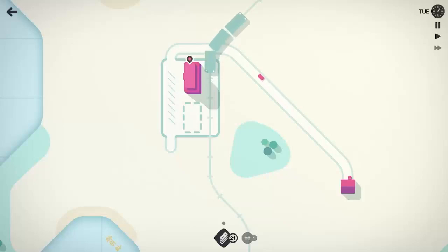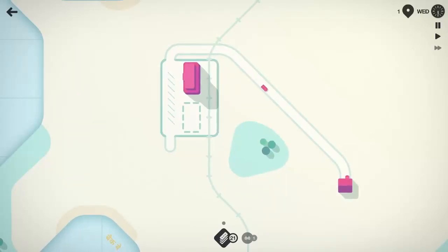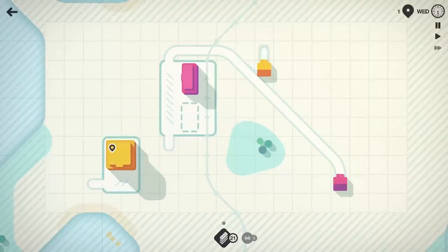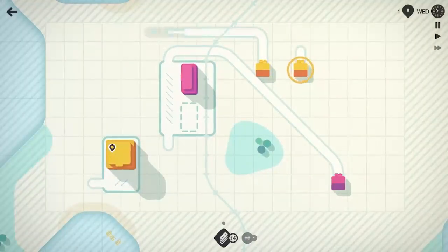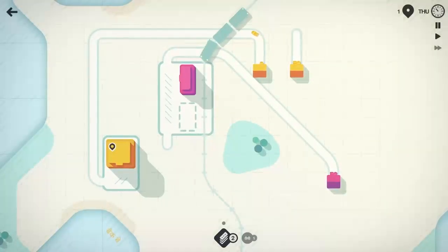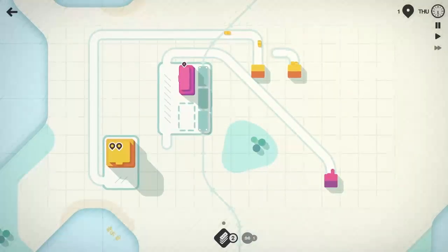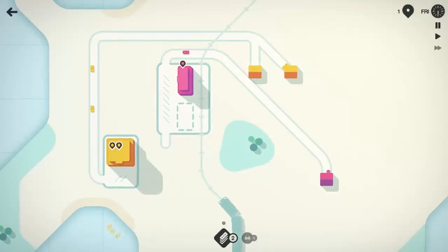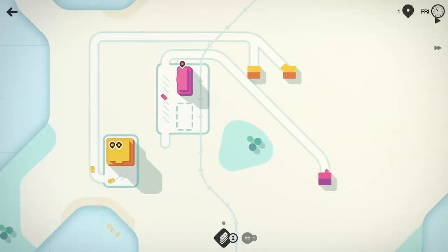If you guys have never played Mini Motorways before, it's an extremely simple game to learn. Hook up the houses to the colors that match for their stores, or in this case, train station. A car drives over, picks up the package or person, drives back to the house, and then resets. And now we got yellow spawning in here, and we're going to try and keep our roadways separate for a little bit.